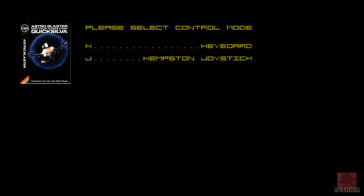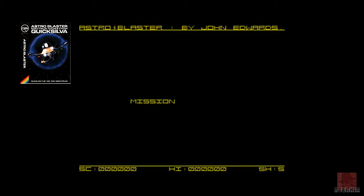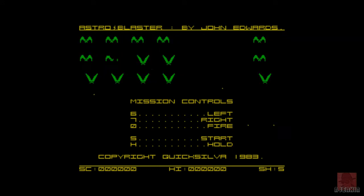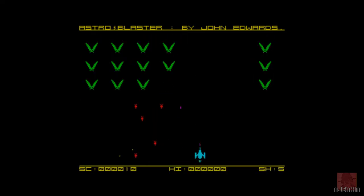Hello everyone, a very warm welcome. Today we're going to look at Astro Blaster on the ZX Spectrum, originally coded on the 16K Spectrum but played here in 48K mode. This game was published by Quicksilver in 1983 and written by John Edwards. Essentially you must kill all invaders and avoid meteors in this space-type shooter, based on the arcade game released by Sega in 1981. In the arcade game your ship can overheat, but on this one it can't, and you've got unlimited fuel.